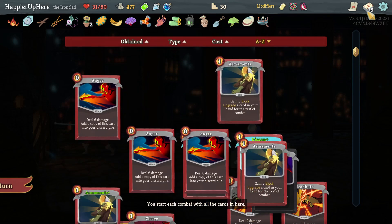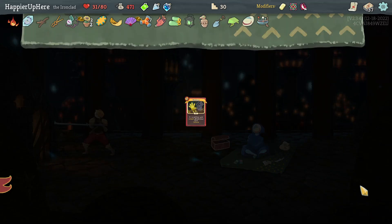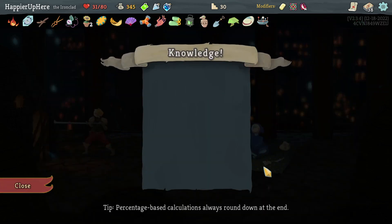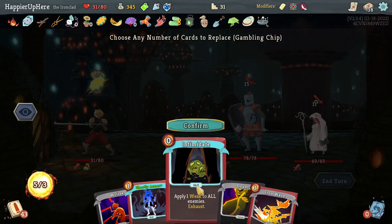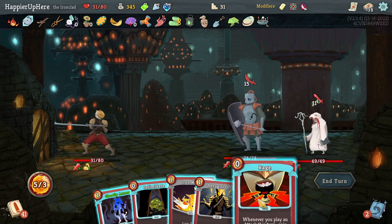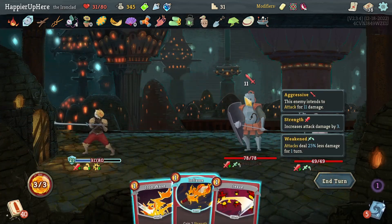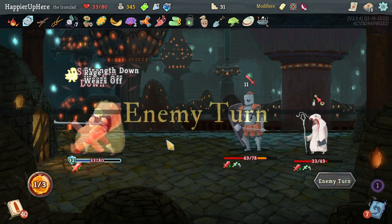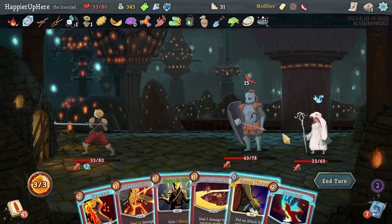I'm hoping I can get another shop on act three to remove the Exhume - but at this point the Exhume is not that powerful. I'm not relying so much on Disarms anymore, so let's just remove it now. Jack of All Trades will also exhaust - let's take it. That's a good shop. Centurion and Mystic - I'm good defensively, I want to try to avoid losing HP. Rage, Intimidate, then Ghostly Armor, Shrug It Off - I'm fully defended already. Let's Inflame and Cleave and Iron Wave. I'm thinking if this is the right fight to wait for Dead Branch to give me Demon Form, then gain strength and get the Overkill modifier.